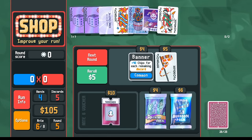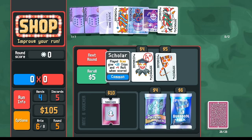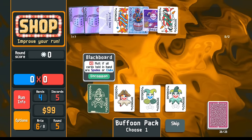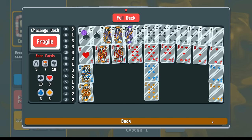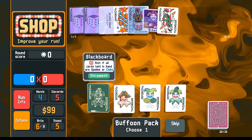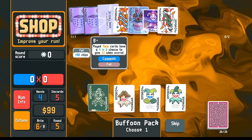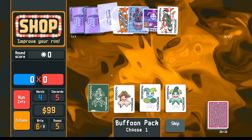We don't need the Banner, though a ton of chips with the extra discard is kind of nice. We don't need the Scholar. What about the Buffoon pack? X-mult for the Blackboard — this might be possible if we just smash everything. We already have all of these spades, so it might be possible to go Blackboard. With kind of careful, clever planning, I think we can make the Flower Pot work. Maybe we don't need the business card anymore — we've got plenty of money. So we don't need the business card, we pick up the Blackboard.